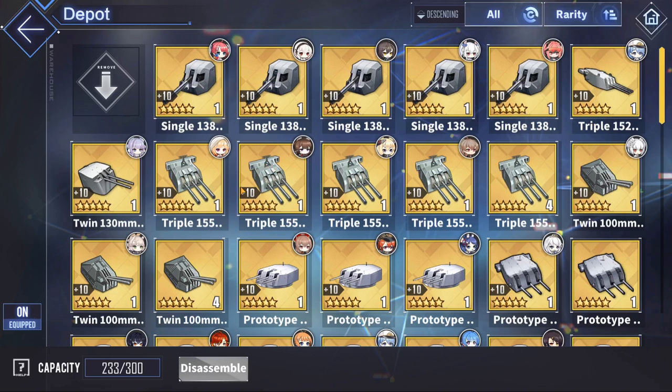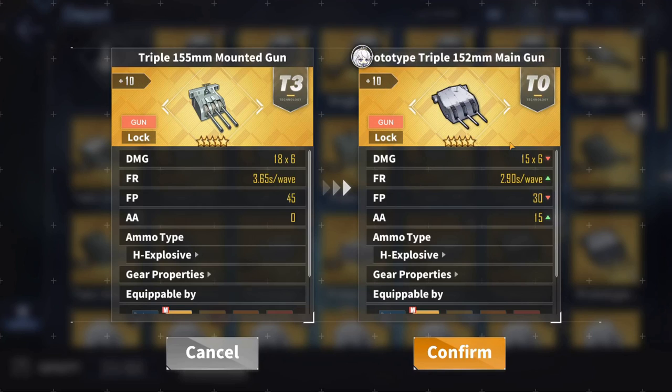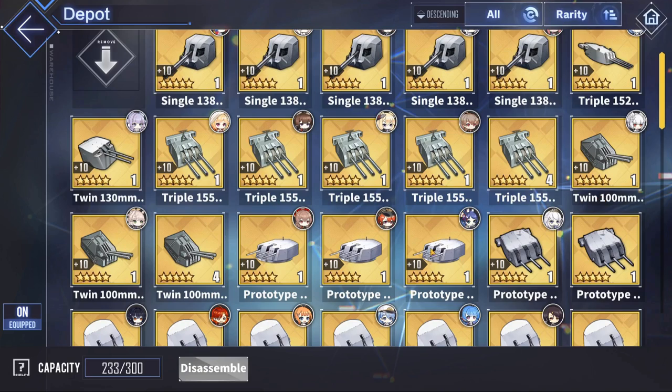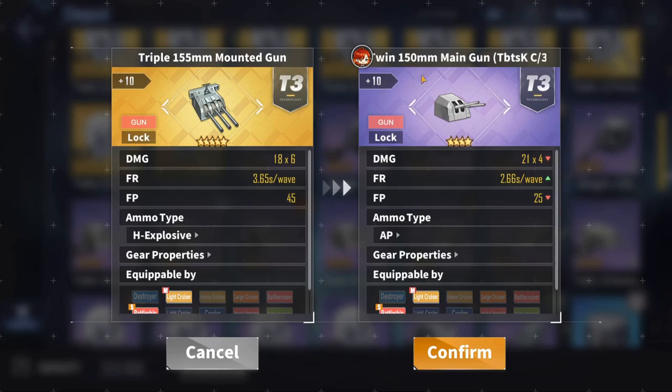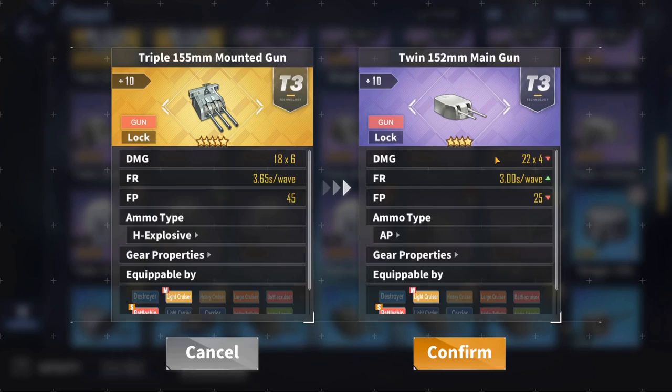Second would be a tie between the two HE light cruiser guns, which would be the Triple 155mm and the Prototype Triple 152mm, also known as the Seattle gun. They are both very solid options that give you great damage and a slightly slower fire rate than the AP gun. The Triple 152 Prototype gives you 30 firepower and some extra AA, while the Triple 155 gives you a very nice 45 extra firepower. If you have none of these golds, the purple budget alternative is going to be the Twin 150mm, and if you don't have any of those, the Twin 152mm is also a very solid option.